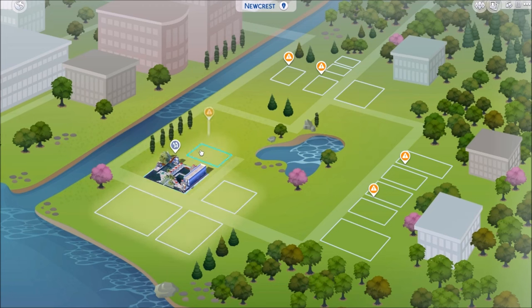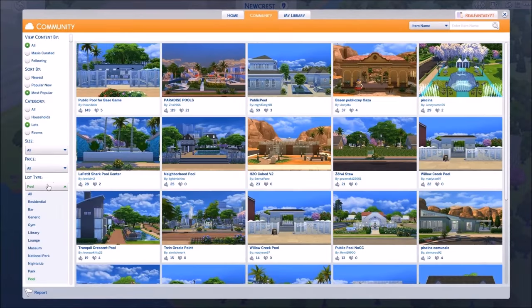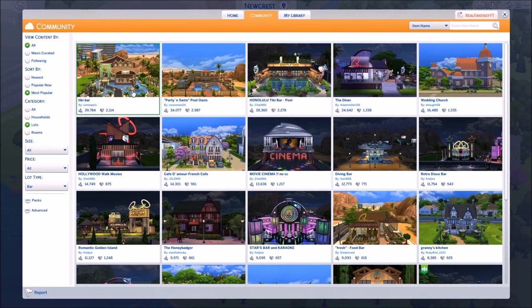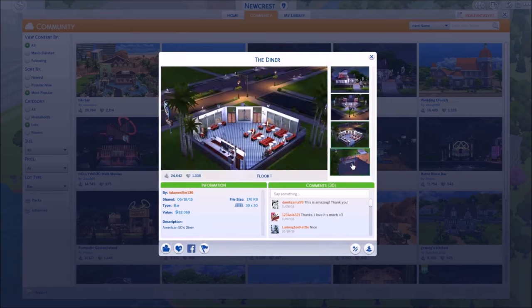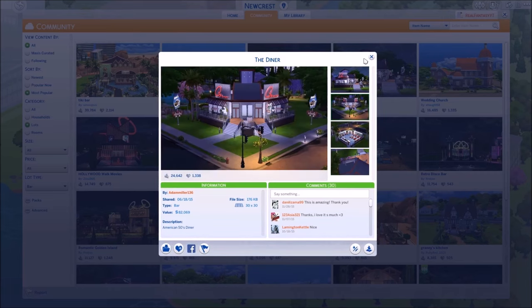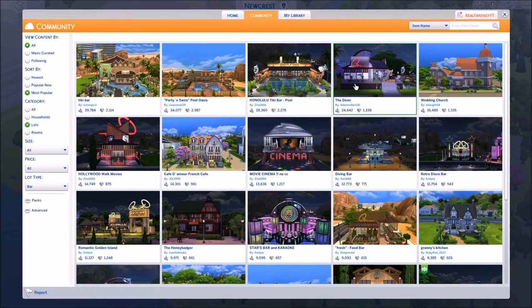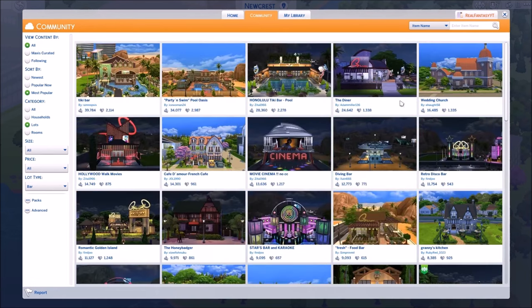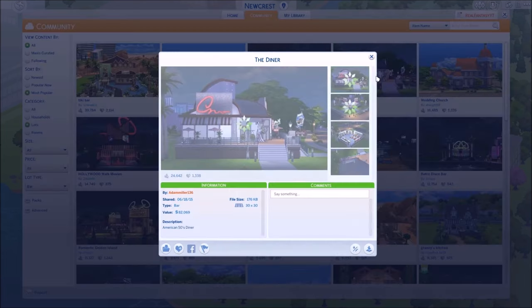Let's get another lot - no more pools, so let's try bar. I've had this one before, I want something I've never used before. There's this diner which isn't really a bar. I feel like I'll leave a couple lots empty because when Get Together comes out I definitely want to have a cafe, because I think that would be a lot more fun than just a regular diner.